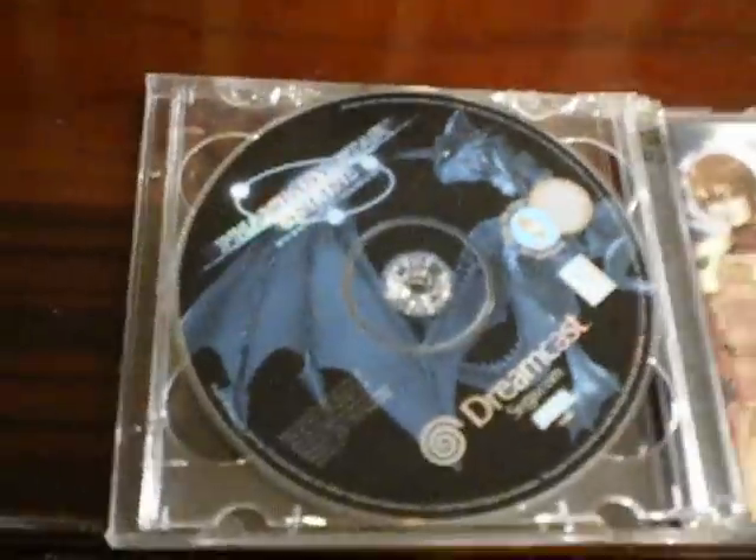I still haven't beaten Shenmue — I already have a second one. This would be Phantasy Star Online. The disc I was telling you guys about is actually in this case here — it was a demo disc of Sonic Adventure 2. This one had a two-disc jewel case, and what's weird is I actually ended up with two copies of Phantasy Star Online for $2 — a dollar each — because the demo disc turned out to be a second copy of the game. I didn't notice until I checked the one I already had, which was only one disc. I thought it was a double-disc set when I purchased it.